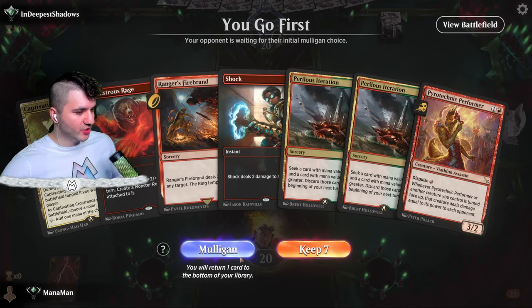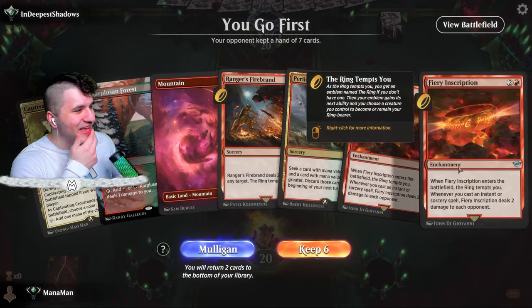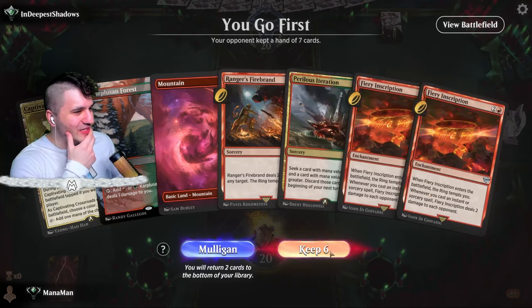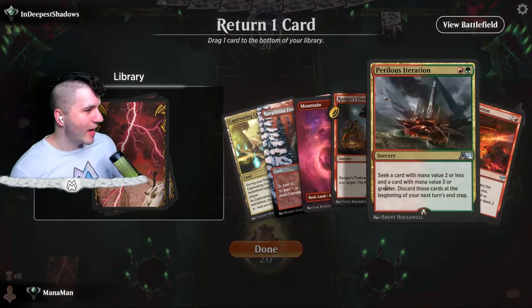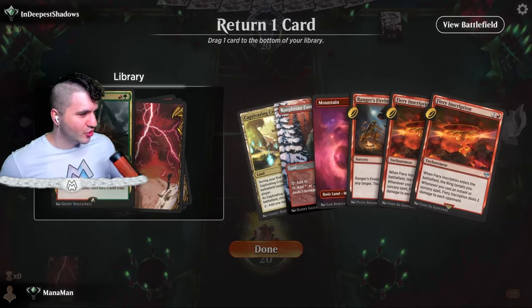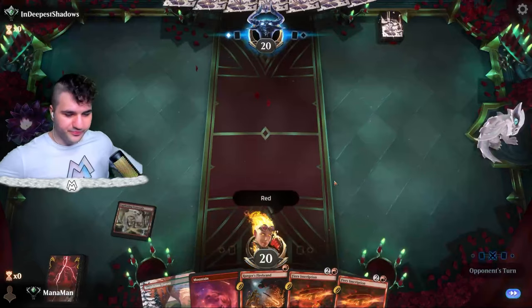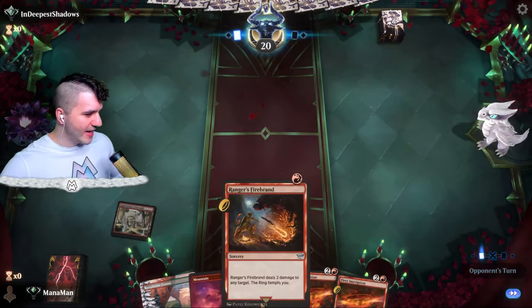Let's mull this — try to get a little more land. We've got Perilous Iteration and double Fiery Inscriptions — a bit awkward. I'll get rid of the Iteration since it's usually used to grab Fiery Inscription anyway. We'll go for red and we'll be fine. This is a sorcery so we can't even go for it early.